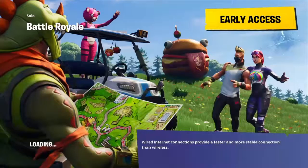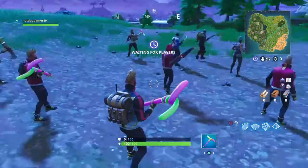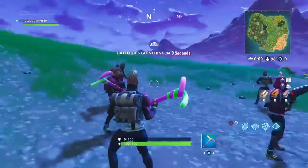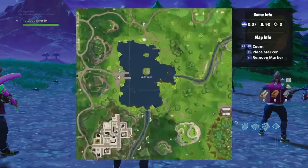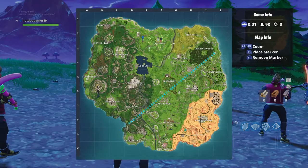Hello everybody, it's your boy Sgt Sackboy. Today I'm going to show you how to get the secret battle star in week one for season five. I couldn't record my live reaction because I didn't know I was going to find it, but I found it. I'm going to show you guys where it is — you can see on the map, it's right there at E2.